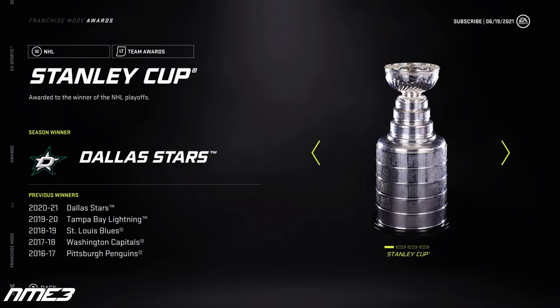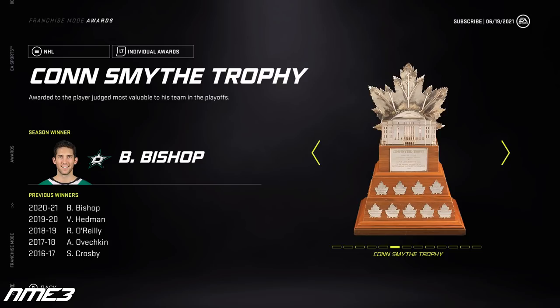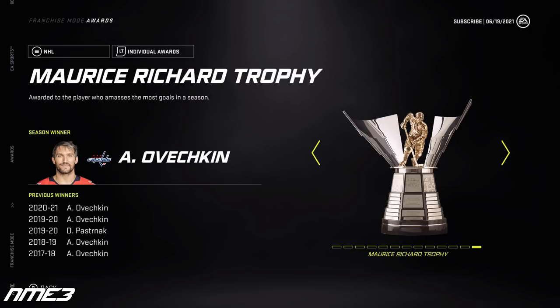In the year before the new Alexander Ovechkin comes into the NHL, the league sees the Dallas Stars winning the Stanley Cup. Some of the awards include Kaprizov with the Calder, Alexander Ovechkin the Maurice Richard, and Ben Bishop as the Conn Smythe winner.